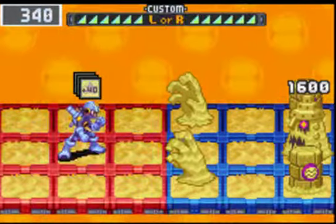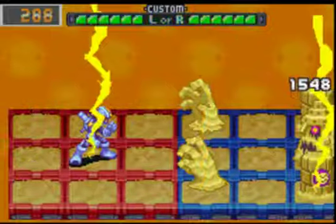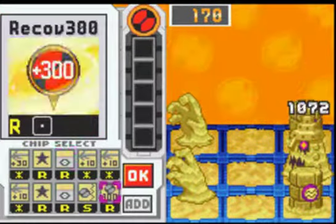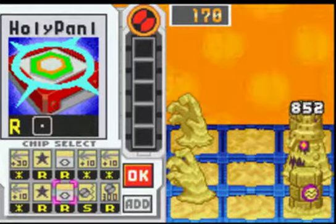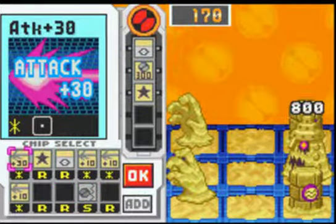Okay, now there's Smash Buttons. You notice I did not have one of the chips, the plus 300 I needed for that advance. And there it is. So now he's dead. Set up my PA. It took me a long time to get that attack plus 30 in here.